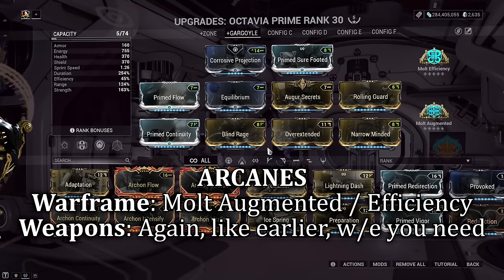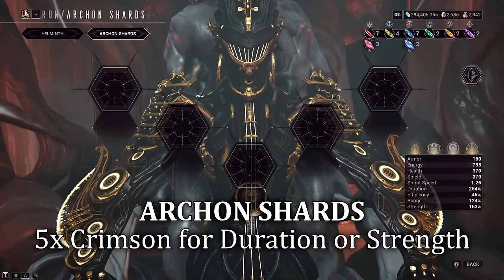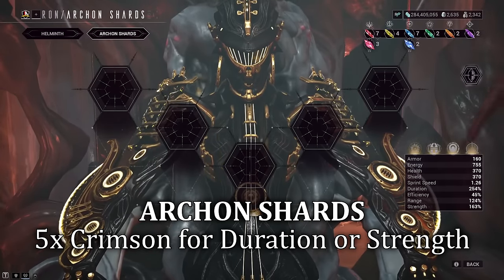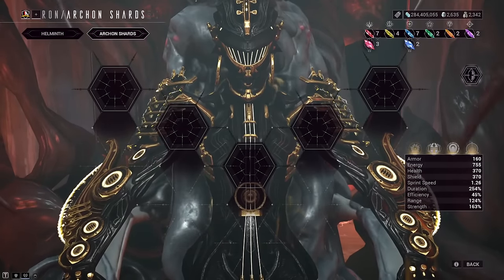As for the arcanes, we scale both duration and strength here. Octavia is the weapon, so I'm focusing more on her than adding weapon arcanes in — but hey, each to their own, if it works for you then chuck them in. For Archon Shards, I'm going to keep this part short: I would simply whack in five Crimson Shards. She doesn't overly need utility in many other areas, but duration or ability strength would work way better here in my opinion. As always, fit in whatever you have to work with.